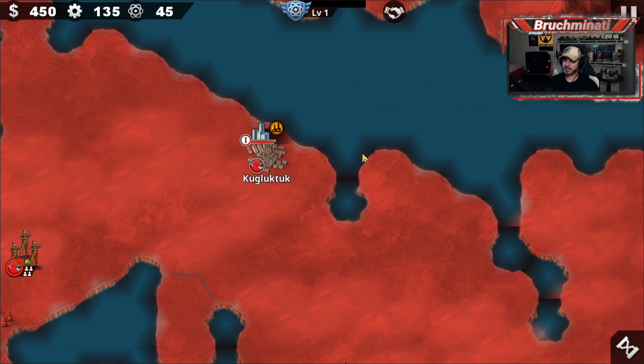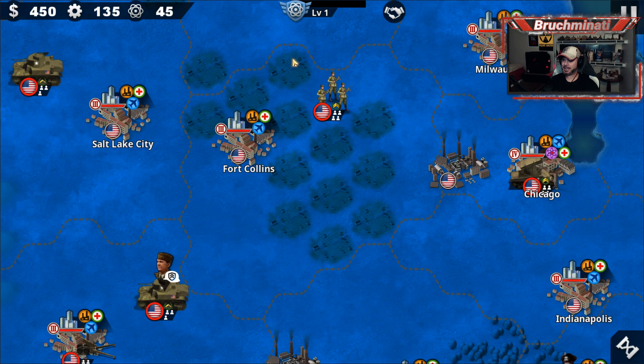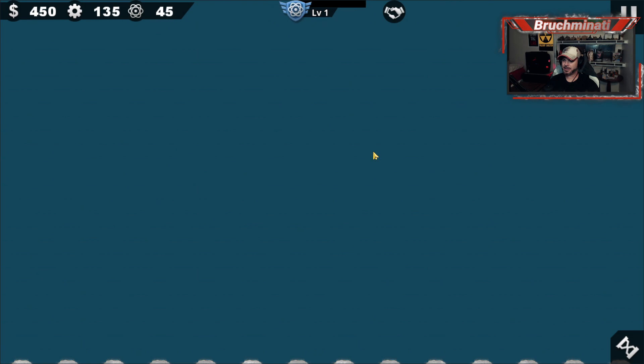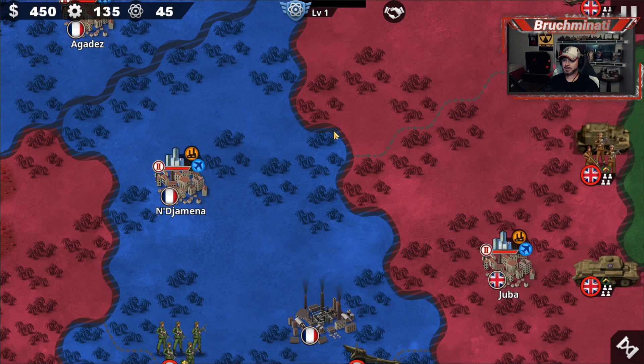500 rounds to get it done - that's reasonable. Starting in Canada and zooming in to where we can actually see units, let's pan down to see how massive this map is - into the US, Mexico, Central America, South America, the Amazon, and it keeps going all the way into Antarctica. We can do the same with just Africa - see how big this is. Just Africa alone is pretty massive.